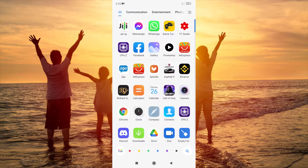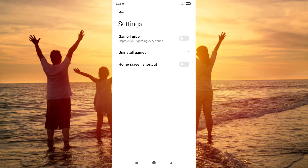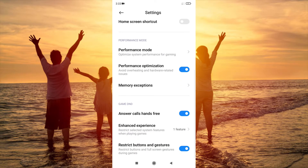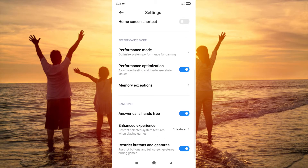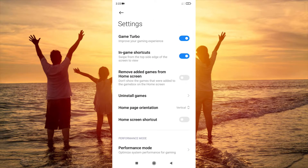The second thing you have to do is go to Game Tool. Click on the settings icon here and turn off Game Tool — make sure it is turned off. What I noticed is all this stuff reduces performance when you are playing games. You really don't need Game Tool. It's meant to avoid overheating and hardware-related issues, but it will just throttle your performance and decrease your CPU speed. Just turn off Game Tool.